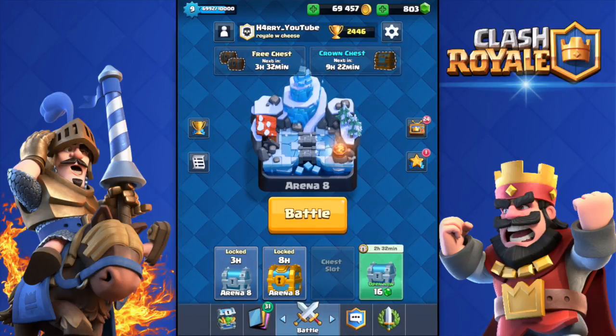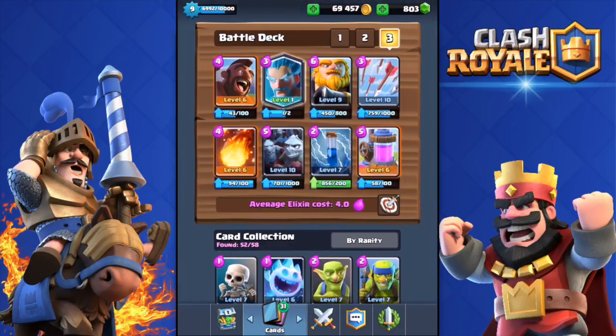Welcome back to another Clash Royale video. Today I'll be showing you the closest battle ever. Earlier today I was playing with this deck: the Hog Rider, the new legendary card I got a few days ago — the Ice Wizard — the Royal Giant, the Arrows, the Collector, the Zap Spell, the Minion Horde, and the Fireball.